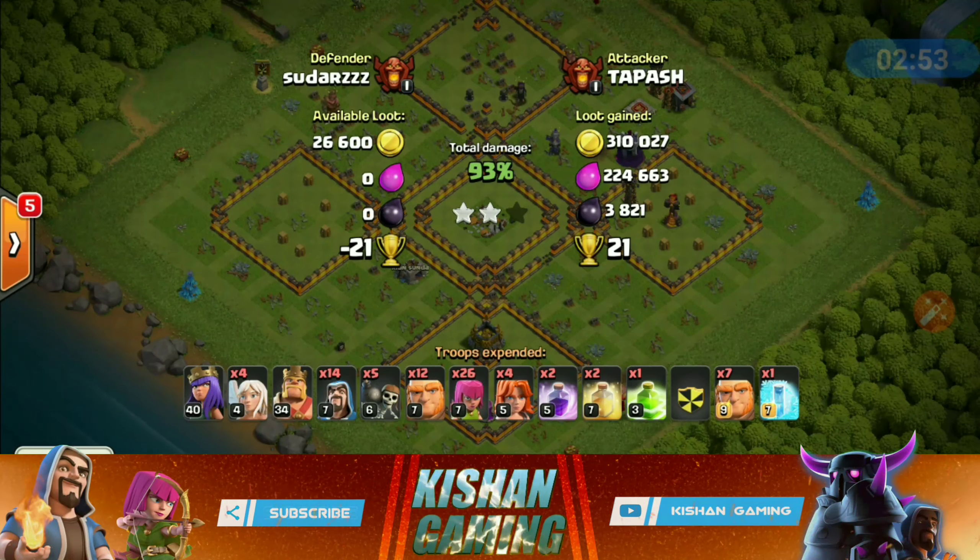Golem on the right-hand side and golem on the left-hand side. As you can see, this is again a dead base. For hardcore farmers, Crystal League is the main league to farm dead bases. Valkyries down — you can see the Valkyries going straight into the base because he has created a perfect funnel so they don't get distracted.